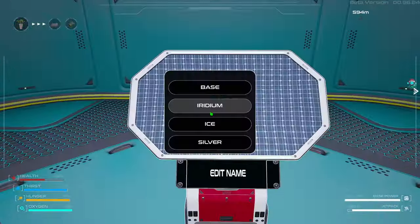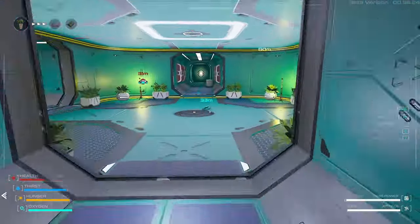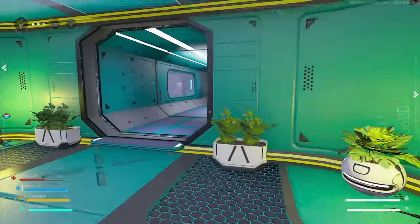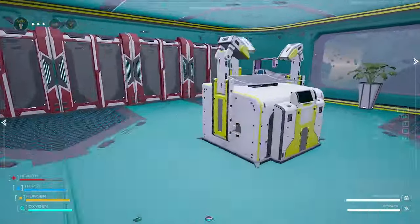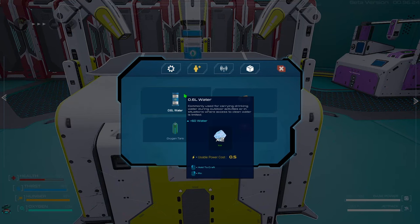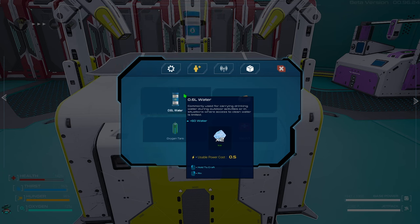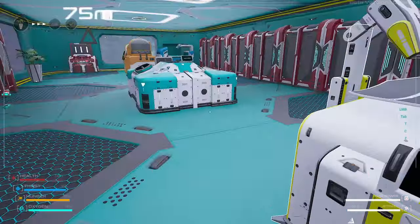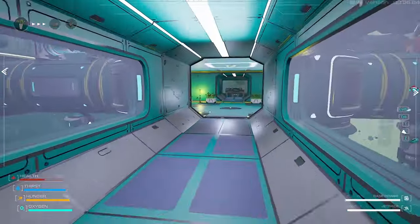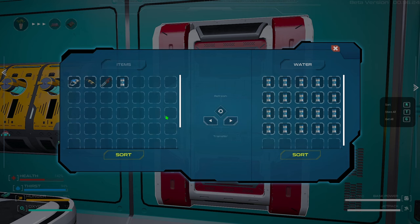Let's get back to our base now. In the fabricator we can make the waters — the waters of life are coming up. I was able to make 15, which is just amazing. Let's dump them all in here.